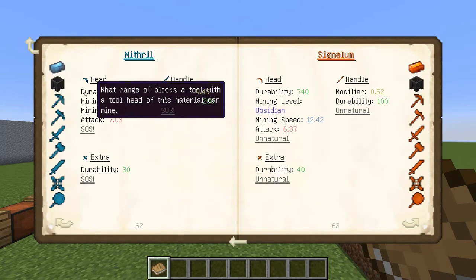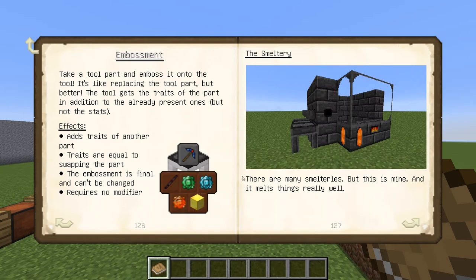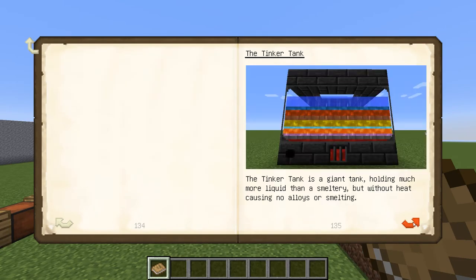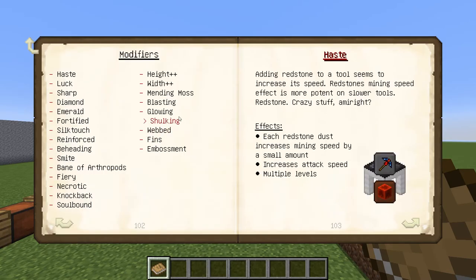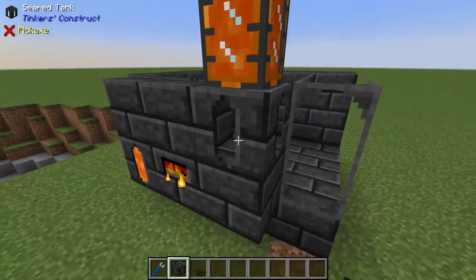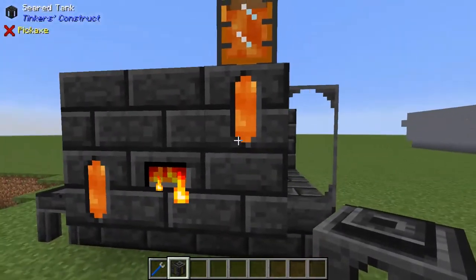There are several add-on mods to Tinker's, and some of the most popular ones include Tinker's Tool Leveling, which gives more tool modifiers based on how much the tool is used, Tinker.io that adds additional smeltery automation options, and More Tinkers, which adds tool material support for a lot of different modded materials.